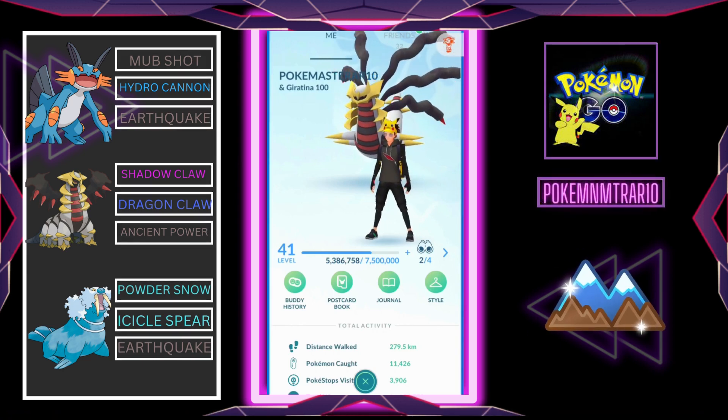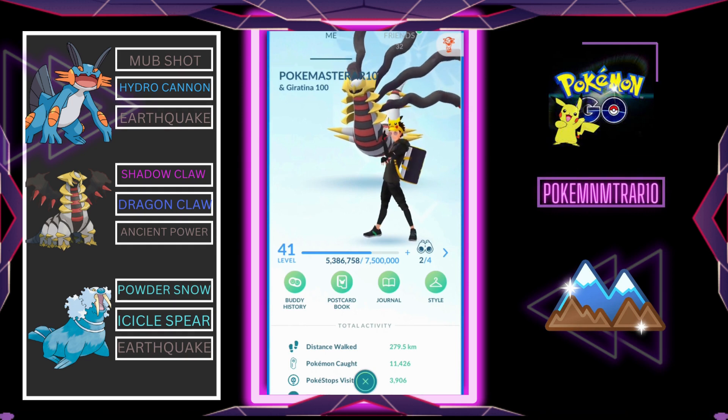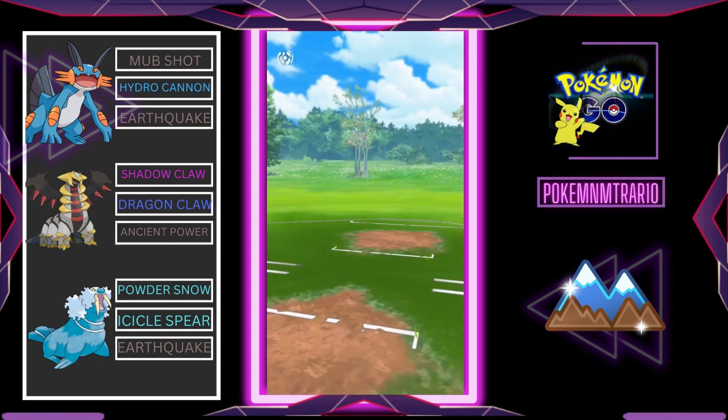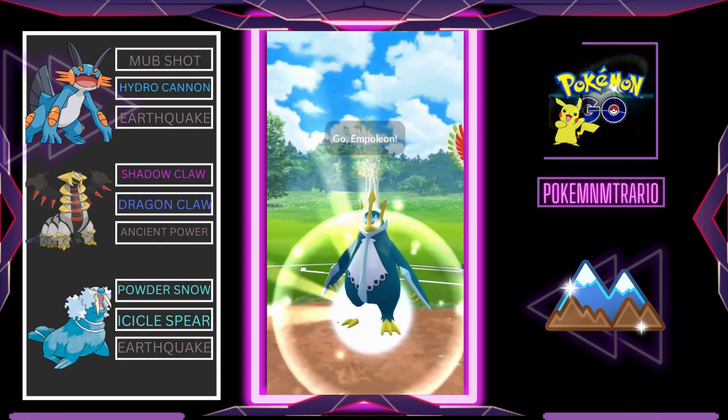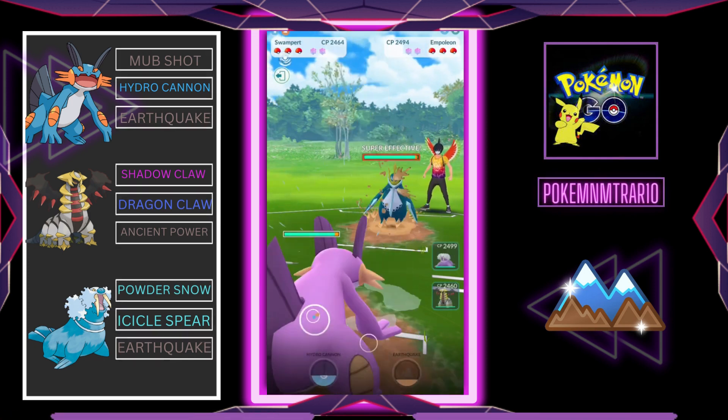What's up trainers, Pokemon master here, and in this gameplay I am going to feature my all-time best team which helped me push rank in the Ultra League. The team is Swampert, Walrein, and Gholdengo — double water type Pokemon. Swampert is running Hydro Cannon plus Earthquake, Walrein is running Icicle Spear plus Earthquake.